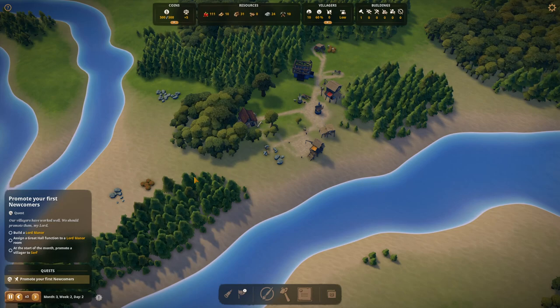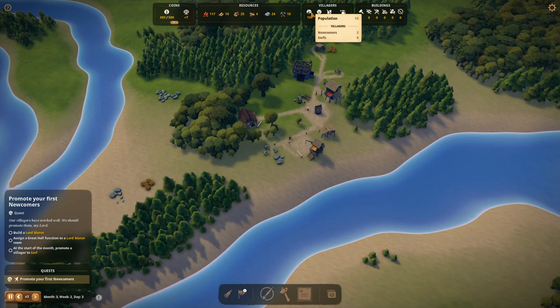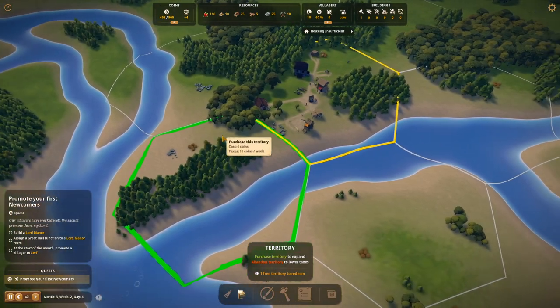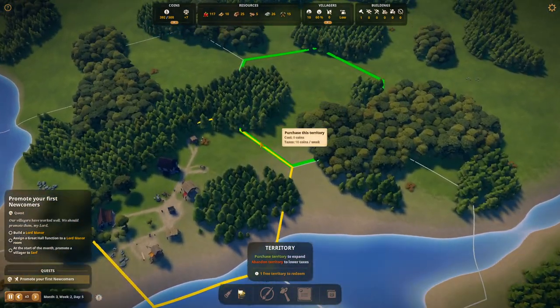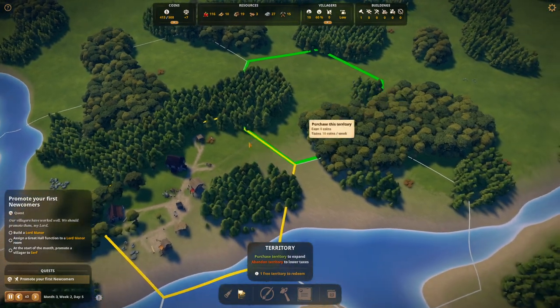Never rely only on newcomers. Newcomers don't generate as much income as serfs will. After serfs come commoners, and after commoners come citizens. Always try to promote and keep as few newcomers as possible — that way your city can prosper efficiently. Now about territory expansion: we get a free territory for completing that quest. I'm thinking about expanding towards the area with more wood, or maybe going toward the island for fishing.